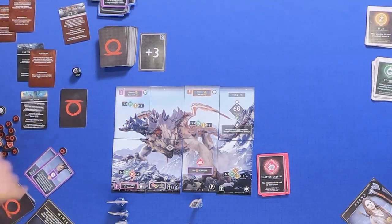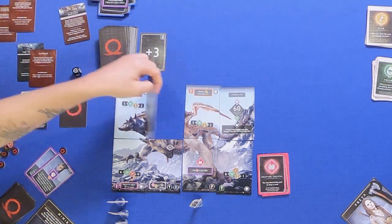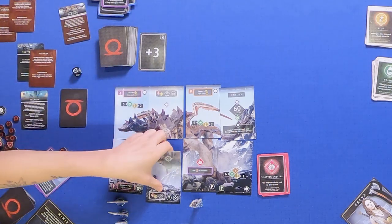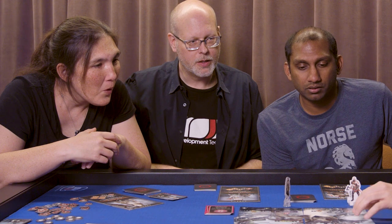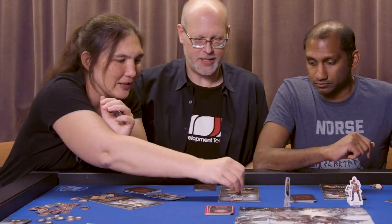You increase your Rage by one. Let's see what happens. Bad stuff here — the card will flip. 20 damage — he is attacking us with an Ice Storm Strike. We'll deal one damage to all heroes.